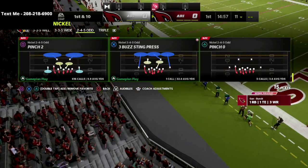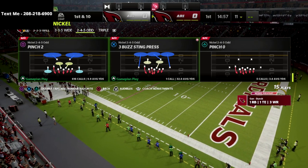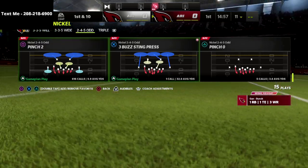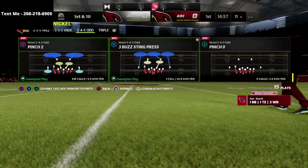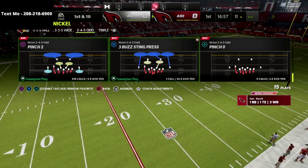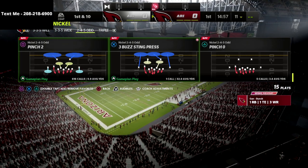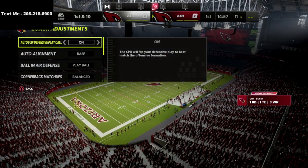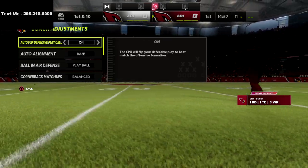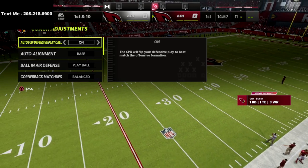The play we're going to come out in every single play is Pinch 2. In my opinion, this is the best base defense in this game. I'm going to show you a trick I like to use that gets my deep half zones very effective against seam streaks and outside wheel patterns. Coming out of Pinch 2 — let me show you my coaching adjustments. Auto flip is on; I normally turn this off if I'm not facing bunch so I can control where my linebacker is. I like to run 2-4-5 odd flipped.